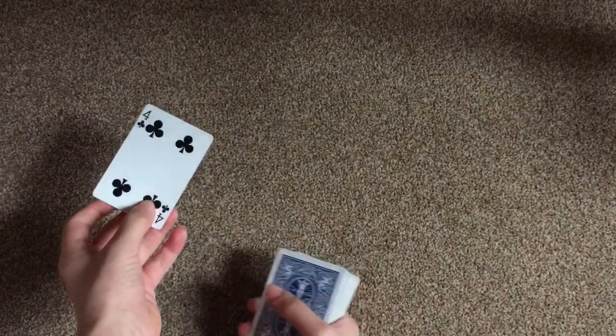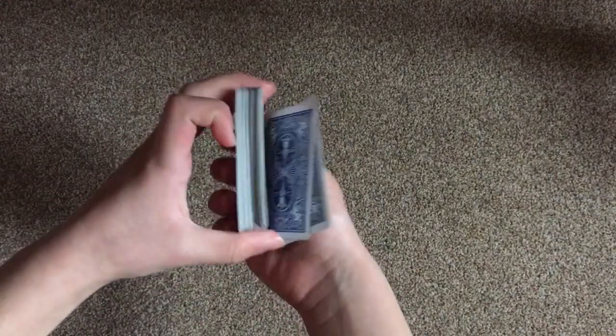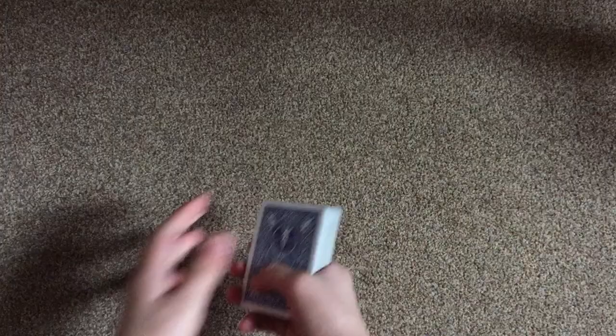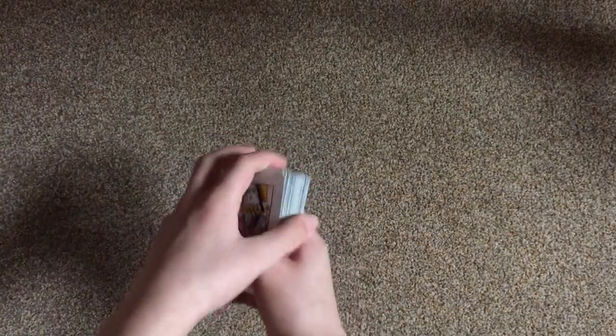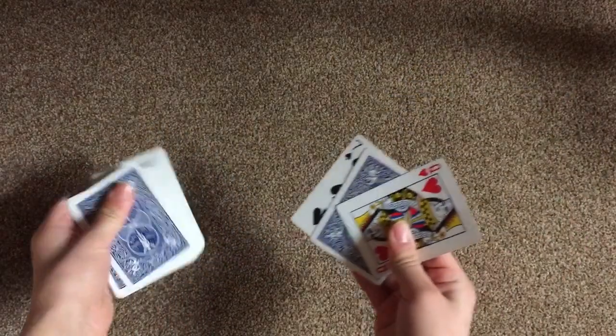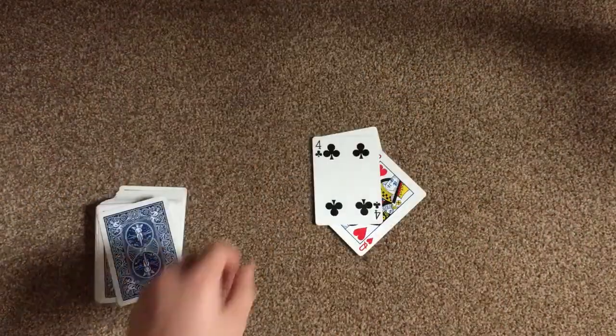This card is the 4 of clubs. Put it to the top of the deck. Now I just mix them up so it's lost. Now just turn the top and the bottom card around like that. There's one card, and that's your card. Thanks for watching.